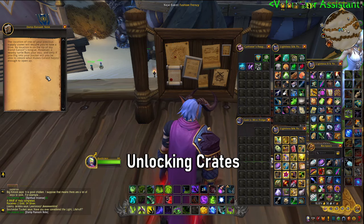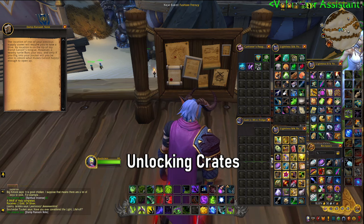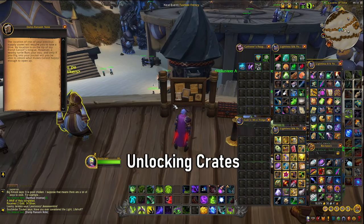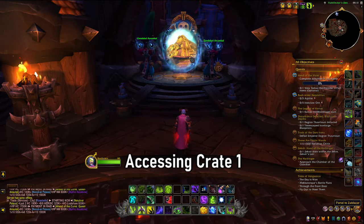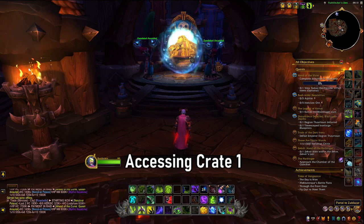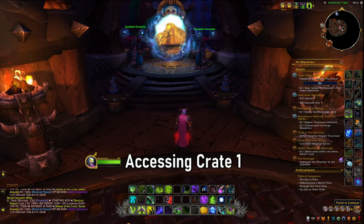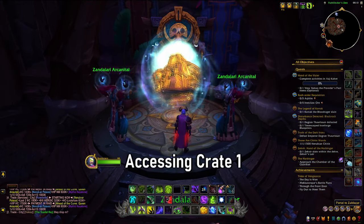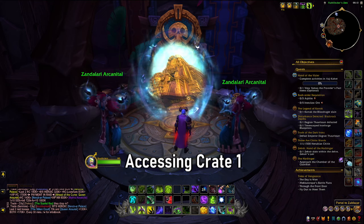It does give you a clue which you can read, but from here we are going to have to head to Zuldazar. The easiest way to get there is to head back to your main city — be it Orgrimmar or Stormwind. Once in your main hub city, take the portal to Zuldazar. If you are an Alliance character, you'll have to catch a portal to Boralus and then go to the shipyard and click on the ship to take a trip to Zuldazar.